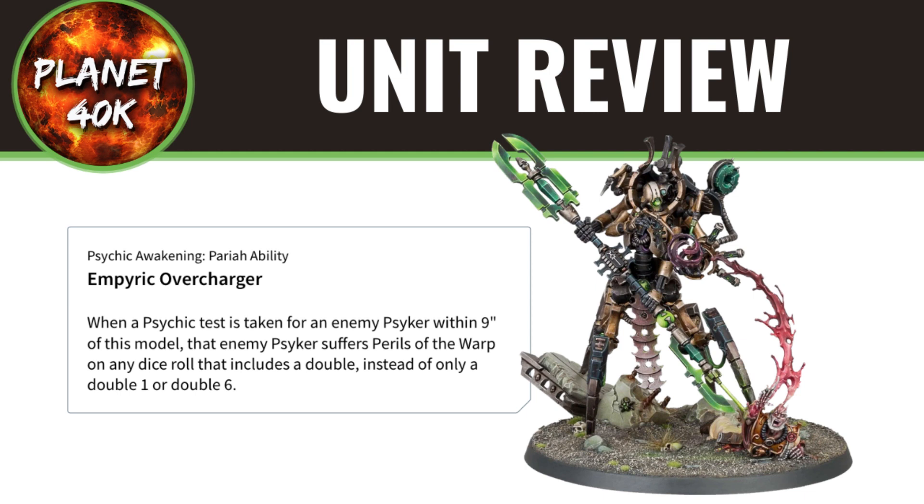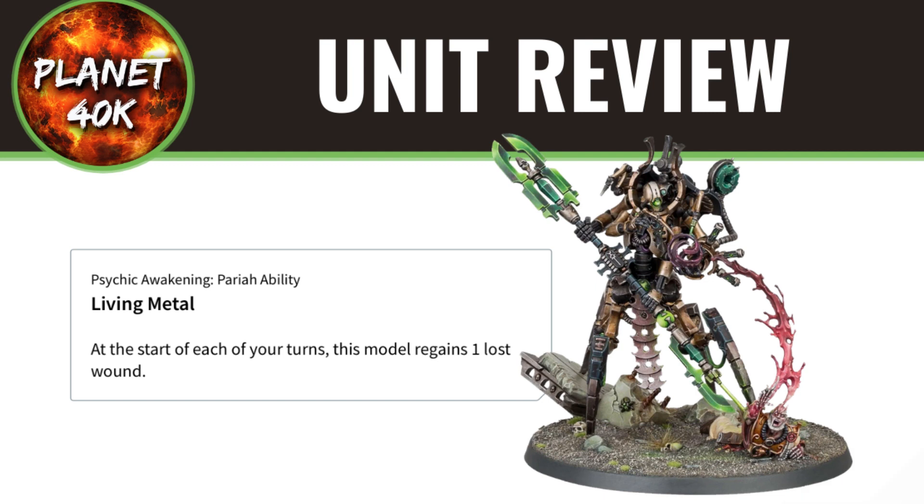His last ability, Living Metal, is standard on all Necron characters — you just regain a lost wound at the start of your turn. It's pretty decent on him because he starts with 7 wounds, so for your enemy to get through all 7 in one turn — given he's a character under 10 wounds — is pretty difficult. This is definitely going to come in use.